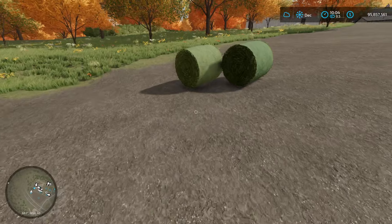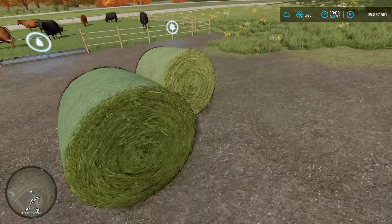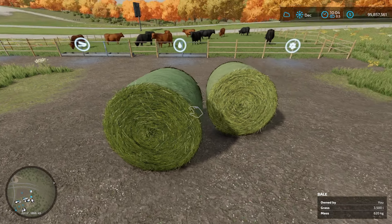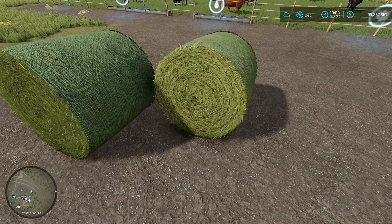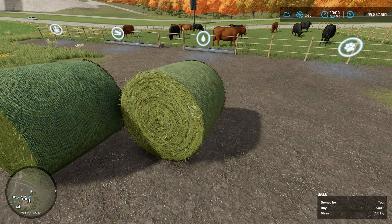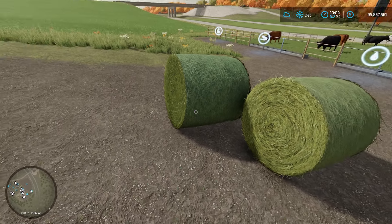All they need is hay, according to the guides. But I'm doing an experiment right now — I'm going to give them hay and let them sit for a day or two, then give them some grass and see if their health goes up. Because I've been told they don't need grass, but their effectiveness doesn't go up all the way unless you feed them both.